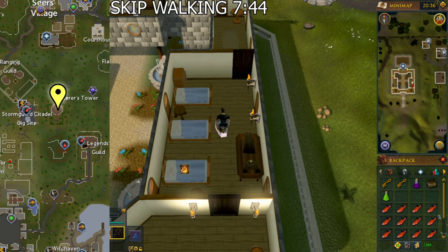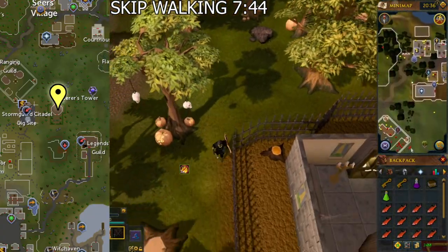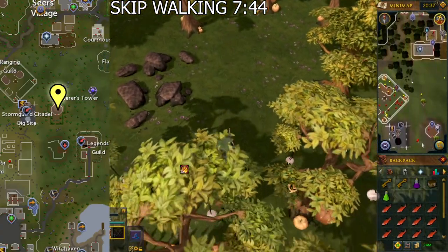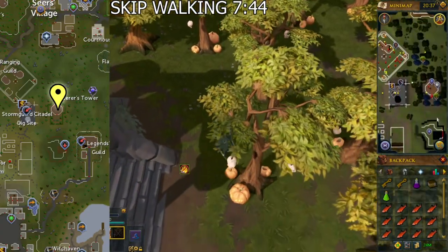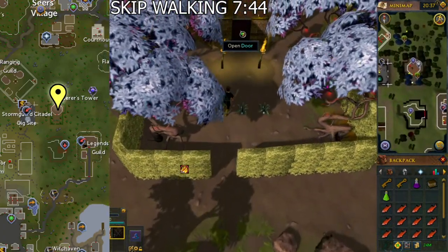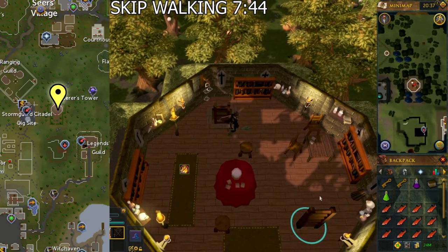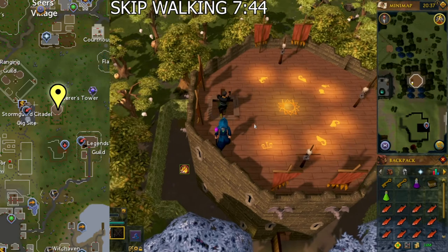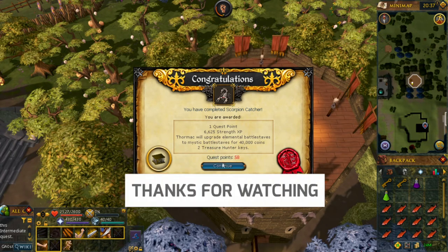Go back to the roof of the Sorcerer's Tower. Talk to Thormac and that will complete the quest. I hope you found this video helpful — if you did, remember to like the video, subscribe to the channel, and hit that notification bell for future videos. Catch you later, peace.